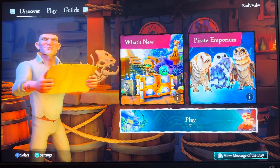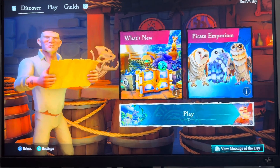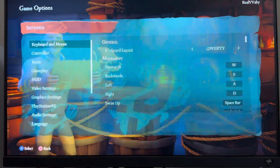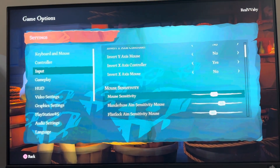I kind of do somewhere in the middle — I personally play on controller, but it's probably the same for mouse and keyboard. You can change this by clicking triangle, then going to Input, and you can change your mouse sensitivity right there in the game.